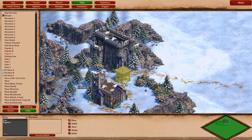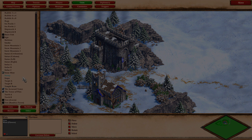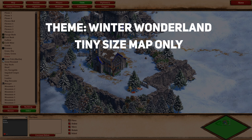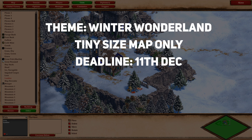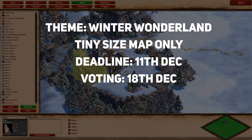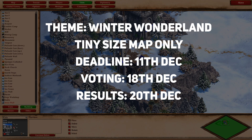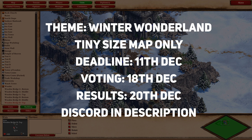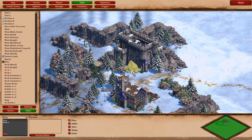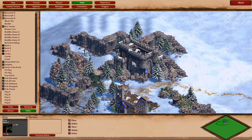This video will mark the start of round one and here are the rules. The theme for this round is Winter Wonderland. Your map must be a tiny size map — no larger maps will be accepted. You have from today until the 11th of December to submit your map for voting. Voting will close on the 18th of December and the winners will be announced on the 20th of December. If you want to take part then you need to join my Discord server, which is linked below the video. Once you're there, head over to the rules and settings channel to find out more information.